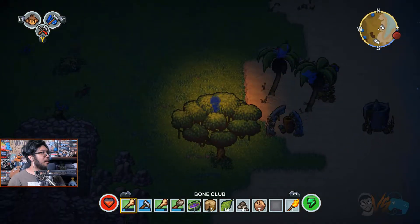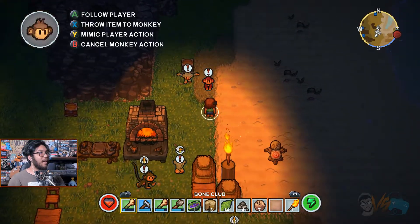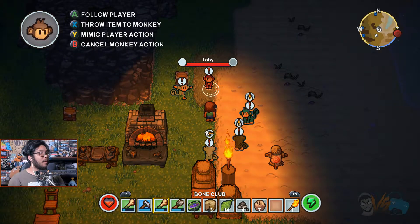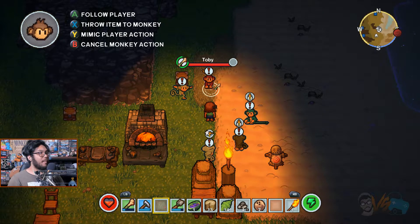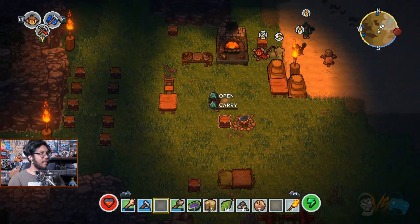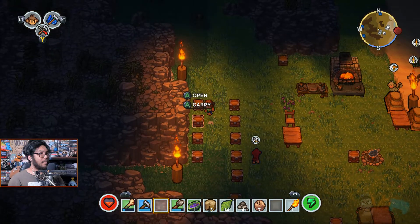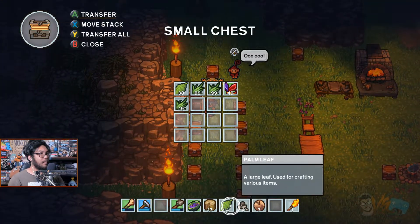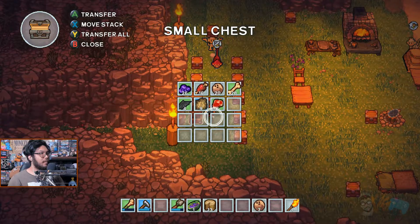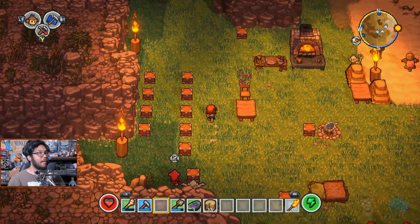Alright, let's always have one monkey following me with the chest and one monkey always fighting. Does he have a weapon? He does not. Let's give him my bone club — throw him the item and have him mimic smacking. Now he's a fighter. This guy follows me with the chest. The last thing we need to do is build some walls, then we head out.